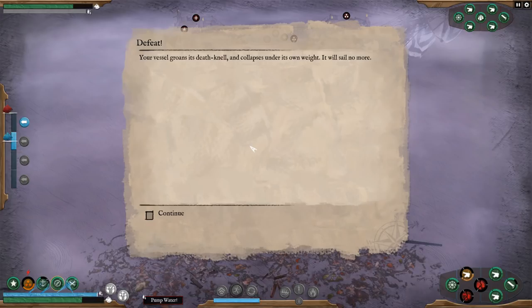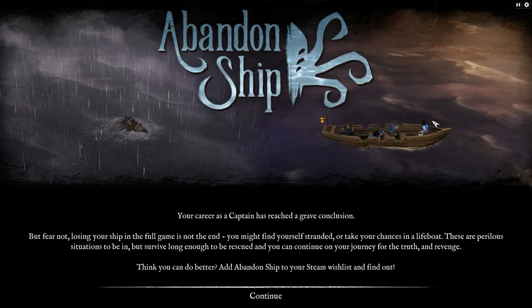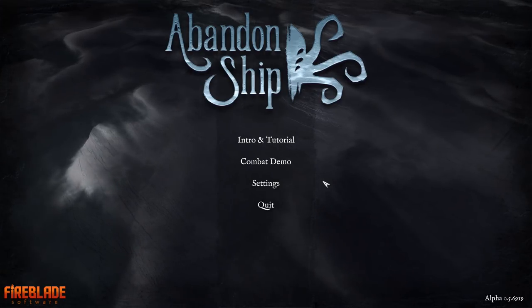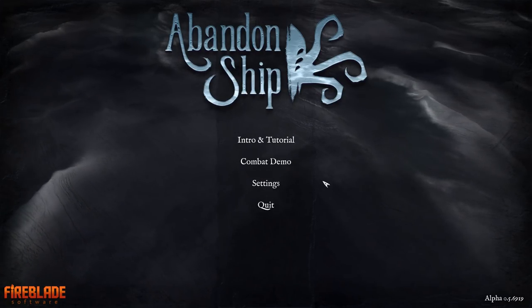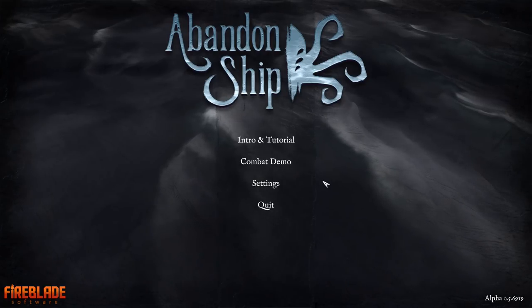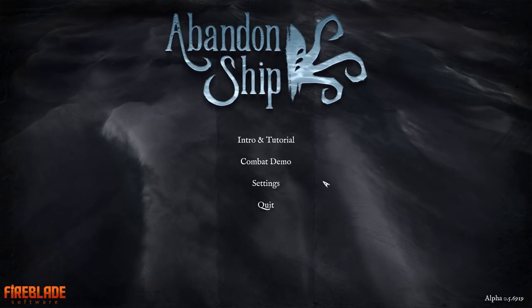There is an abandoned ship — the vessel groans its death and now it collapses under its own weight. It will sail no more. Our career as captain has reached a grave conclusion. Fear not — losing your ship in the full game is not the end. You may find yourself stranded or take your chances in a lifeboat. There are perilous situations to be in, but surviving long enough to be rescued, you can continue your journey for the truth and revenge. So there's this whole cultist thing that's the story part of the game. Anyway, this is Abandoned Ship — it will be available on Steam Early Access in 2018. I'll put a link to the website in the description. Thanks again for watching, I'll see you next time.